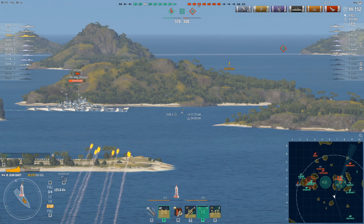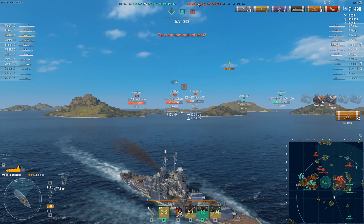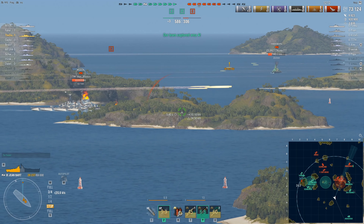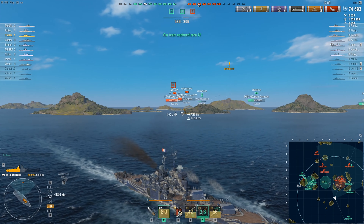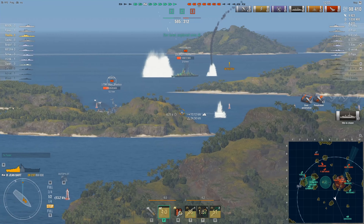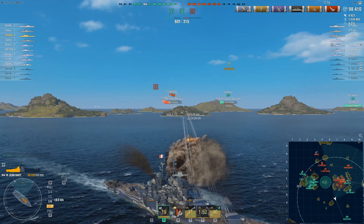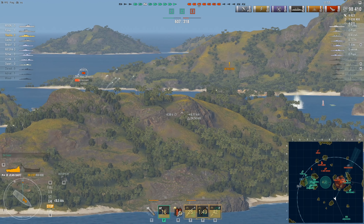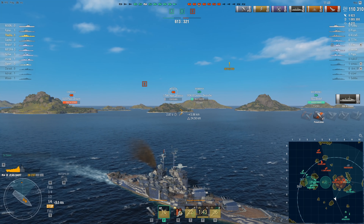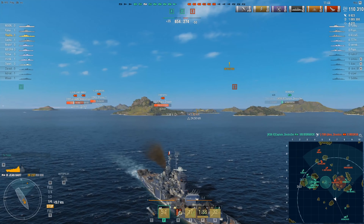I pop Reload Booster because I know this guy is out of options. Where is he going to turn? If he turns out I can still get good penetrations on him with AP, otherwise he's going to ground. Reload Booster takes it down to about 9 or 10 seconds per salvo, which is really nice. At this point it's just Penn City. With a heavily armored cruiser like the Moskva, you're just going to be doing citadels all day long, and it's going to feel so goddamn good. This is probably the best feeling you have in a BB — when you've got that cruiser sailing full broadside and you're like, oh yeah. Moskva goes down.